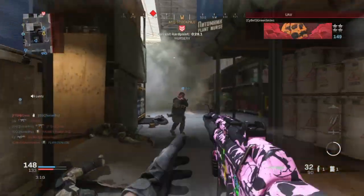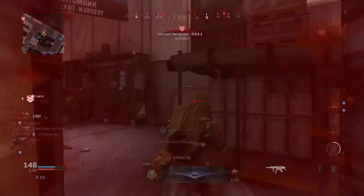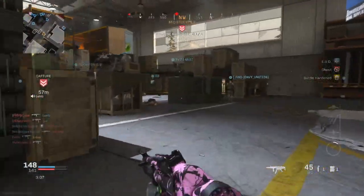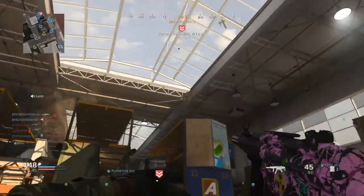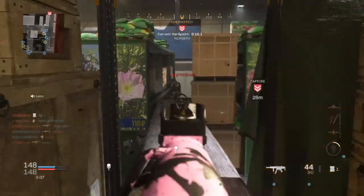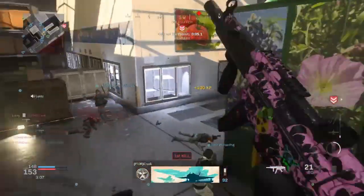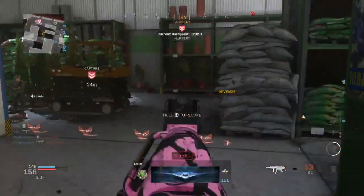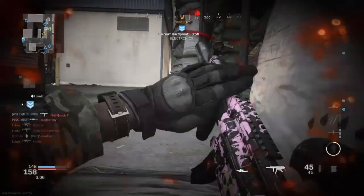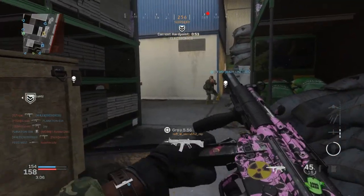Next up is Ghost. The reason I use Ghost is because I mostly play solo and my teammates aren't always going to be reliable. A lot of the time enemies get UAVs, personal radars, and streaks that reveal your position on the mini map, which is really annoying. If you are a solo player I recommend Ghost because it keeps you off the mini map. If you're in a party, I'd recommend Pointman or Hardline instead.